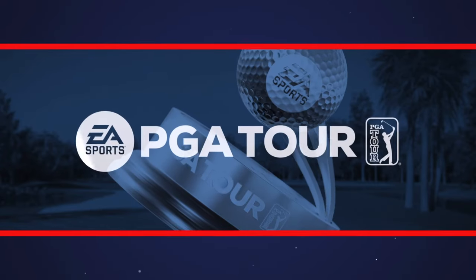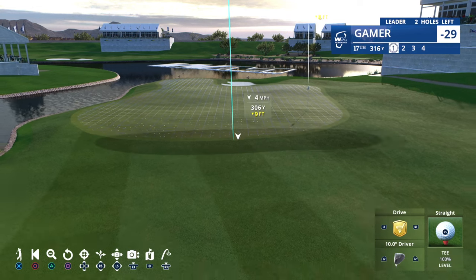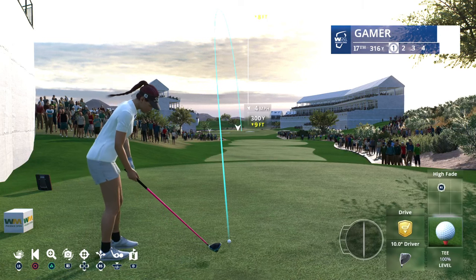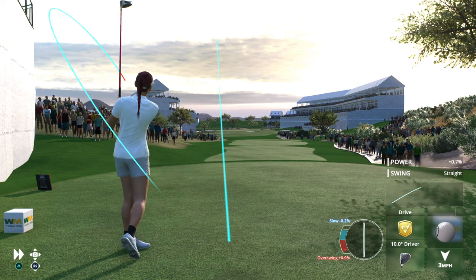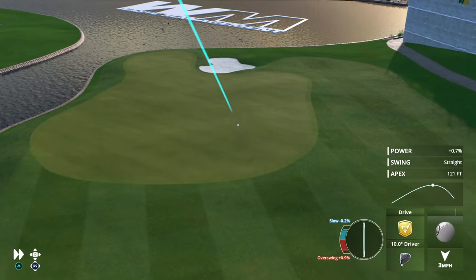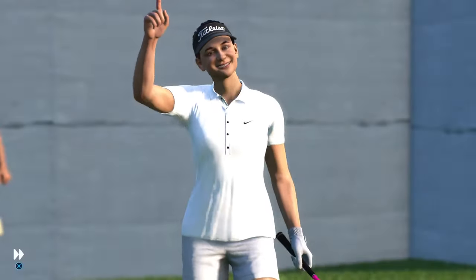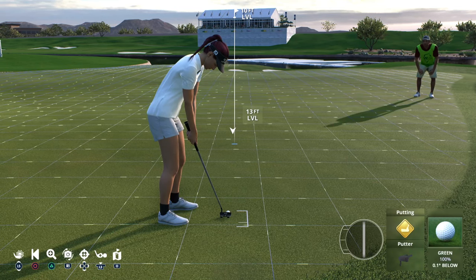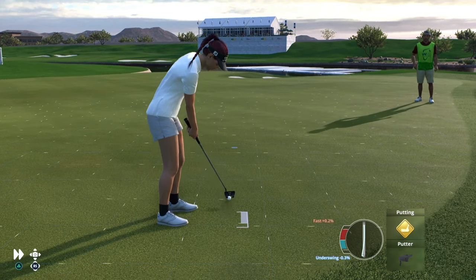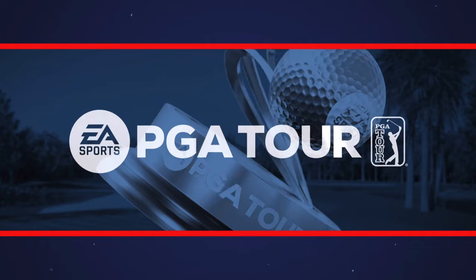That's a birdie here at 16, moving her to a tidy 29 under par. These short drivable par 4s are all the rage in golf, but the designers here at TPC Scottsdale — Jay Morrish and Tom Weiskopf — were really ahead of the curve. This was one of the first and still remains one of the best short par 4s in the game — all about risk and reward. The tee shot on the green here at 17, and it's an eagle two at the par 4!